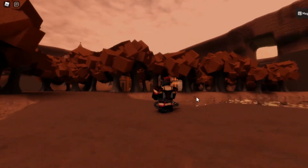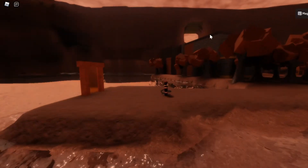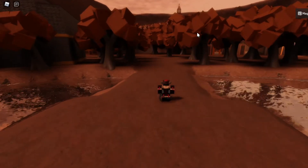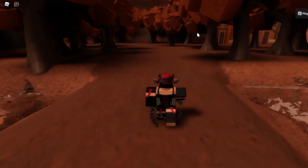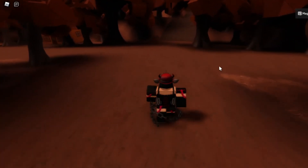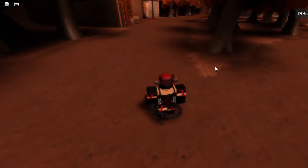Once you spawn in, notice that there is a little opening on the right side and left side of these walls over here on the map. You want to head over to the right side. So from the spawn point, walk forward along the path until you see a straight, a left, and a right turn — then turn right.